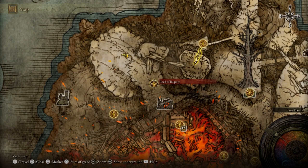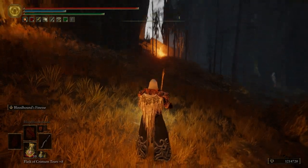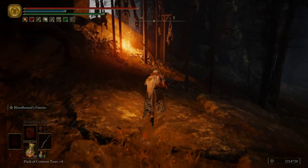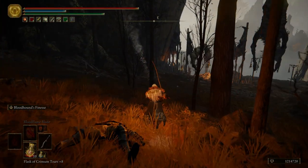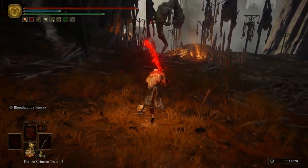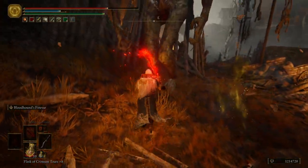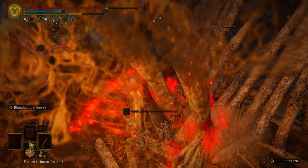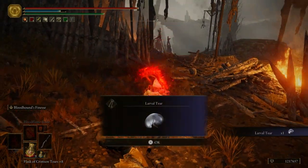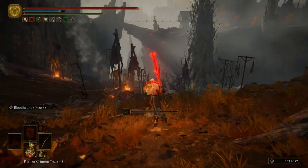Now we're going to fast travel to the Road of Antiquity. We're going to come over here — I accidentally lit this offscreen, so be sure to activate that summoning pool. Right here we have a Wormface Beast. This thing is super dangerous — try not to be hit by it, don't get caught in its death attacks, it will kill you very easily. Get the Larval Tear for killing it, and then we can run down this way. We don't have to hop on Torrent, we'll be just fine.